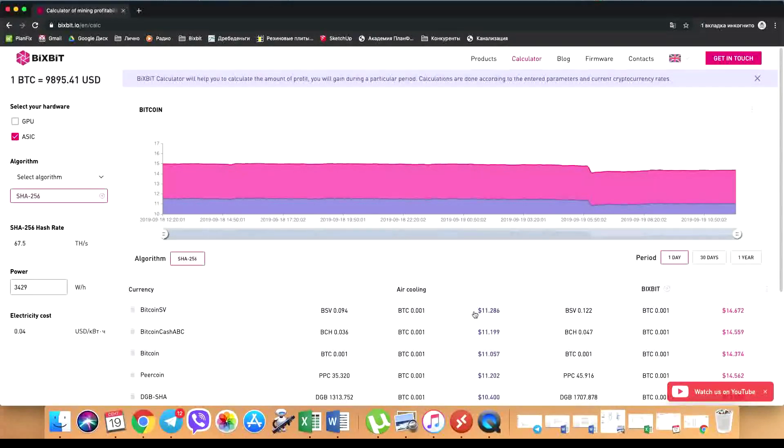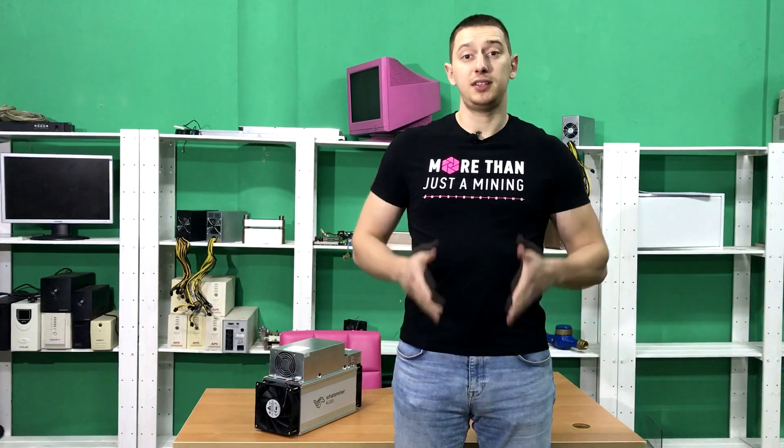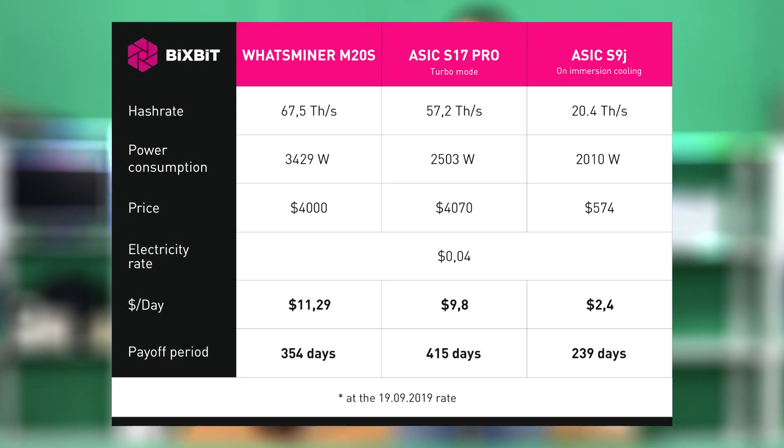We need data from the air cooling column since we checked the ASIC's parameters on air cooling. Right now, the most profitable cryptocurrency is Bitcoin SV, which will bring $11.28 per day. Now that we know the daily profit and the ASIC's price — which is about $4,000 per unit if bought now without a pre-order — let's calculate the Whatsminer payoff period. The calculations are visible right now in the table.